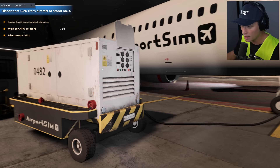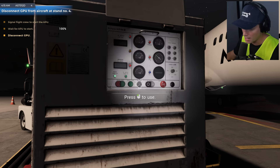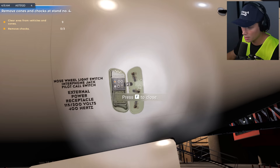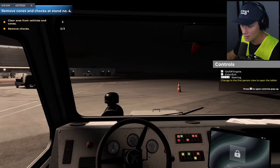Once the APU is powered up we can come back and disconnect the GPU - pretty much in the same order. I think we go: no DC output, back to idle, undo it and then engine off. We're going to undo it, back to idle, disconnect this, put the cable back on the side, and make sure we shut this hatch. Can you imagine if somebody left that open? Then we're going to stop the engine, close the hatch, and we can go.